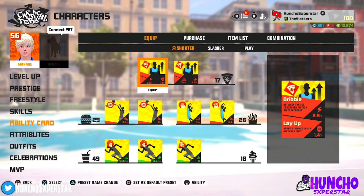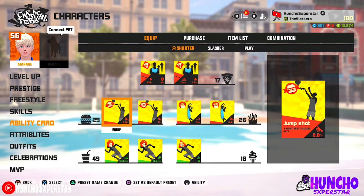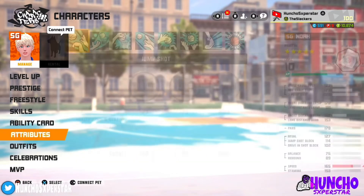This is the build I'll be rocking with: between the legs crossover, motion speed increase with short distance layup defense resist, layup pass speed, three-point shot success rate with two gold three-point shot success rate, run and floater distance and run and floater success with speed, and double normal move speed.